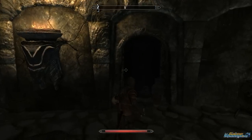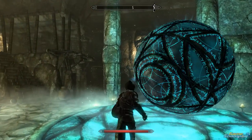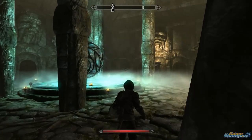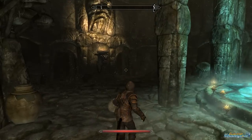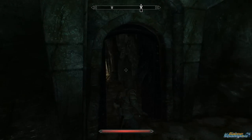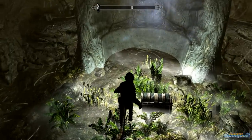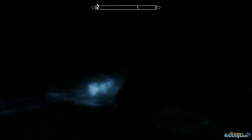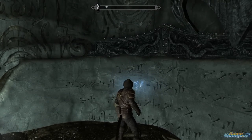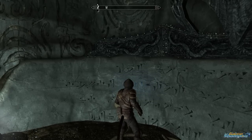Then there is a door to the west, and in this room you can learn a new dragon shout — Ice Form. So yeah, hope this helps. Please like this video and subscribe to our YouTube channel. Until next time.